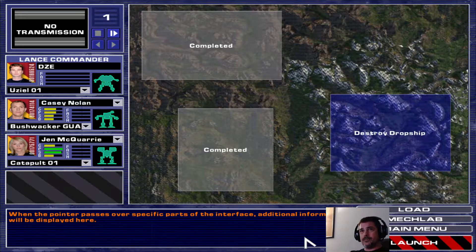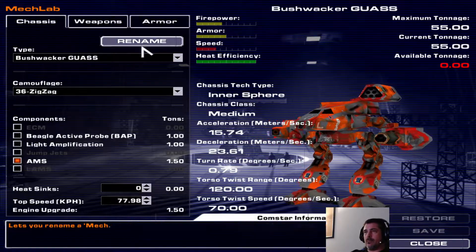Good evening MechWarrior fans. Today is the destroy the dropship mission — I think it's mission 11. We're gonna be taking Casey in the Bushwhacker, Jen McQueary is gonna be in the Catapult, I'm gonna be running the Uzi, although I think I have to take a look in the mech lab real quick.